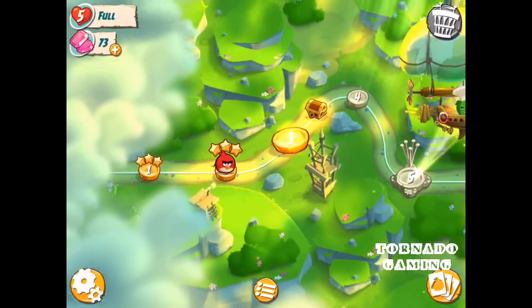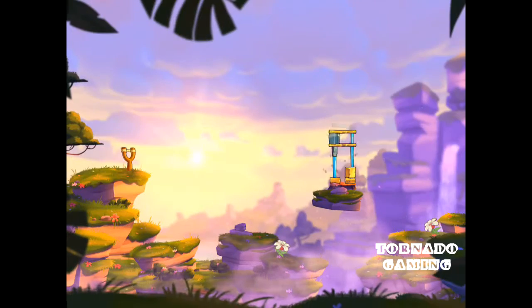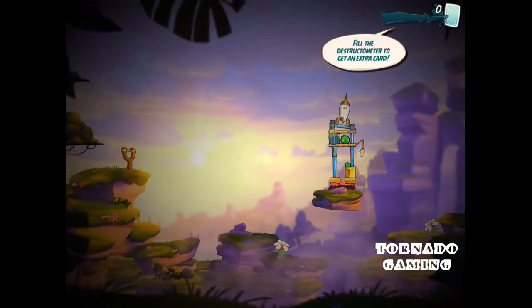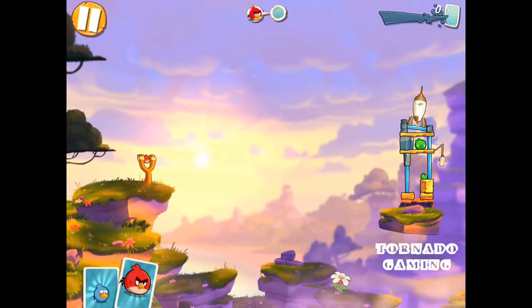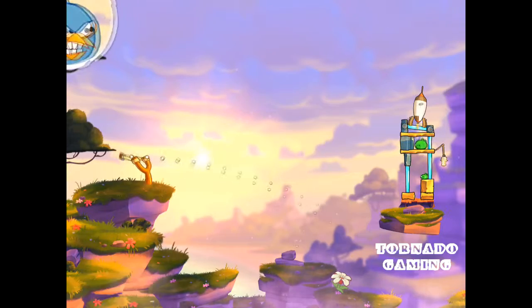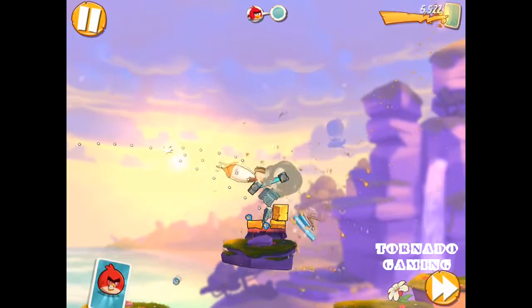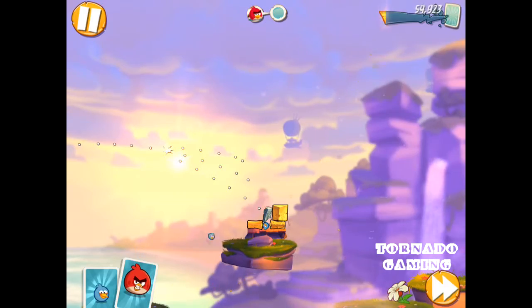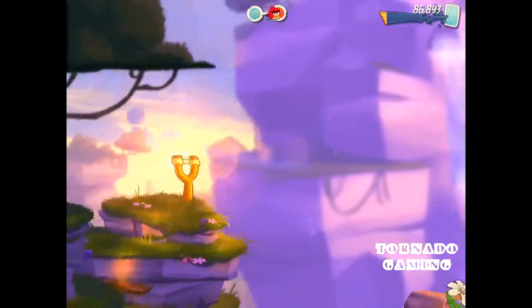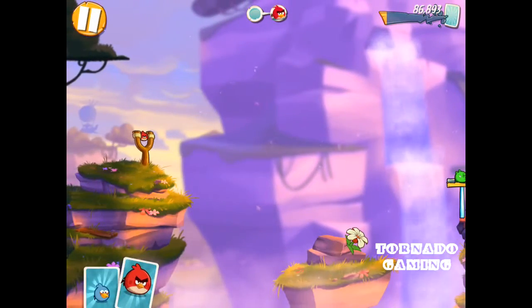I got three daily gems for some reason, not sure why. The aim of the game is that the piggies have taken the eggs and flown off in their awesome ship — just like in Angry Birds Epic where there was a storyline of the birds trying to rescue their eggs back from the piggies. This is a similar kind of story.